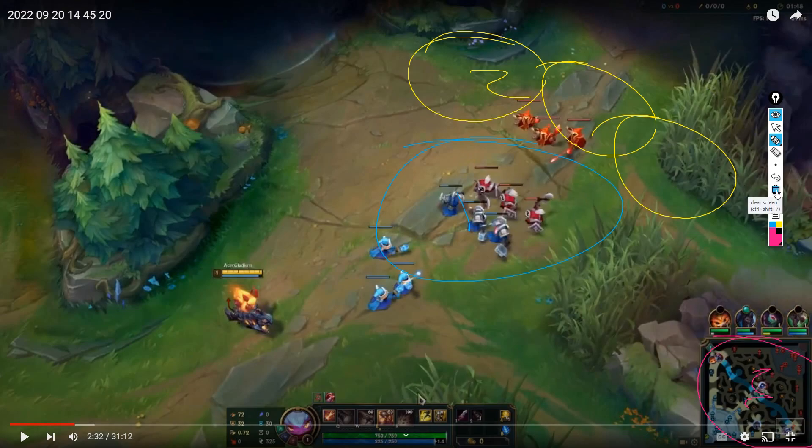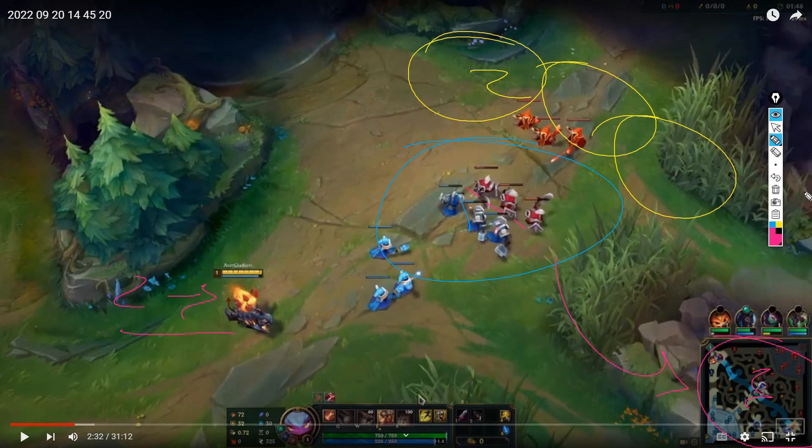When we look at the mini map: you want to look at it between every last hit or two if you're a beginner. Every two to three minions, glance at the map. As you improve, glance at the map every last hit. It's also really good to glance at the map just as you're fighting — it takes less than a second to pan your eyes to the map and back to where you're fighting.